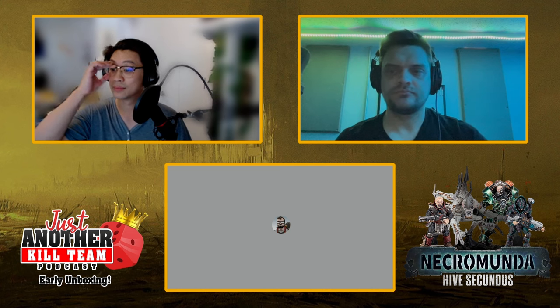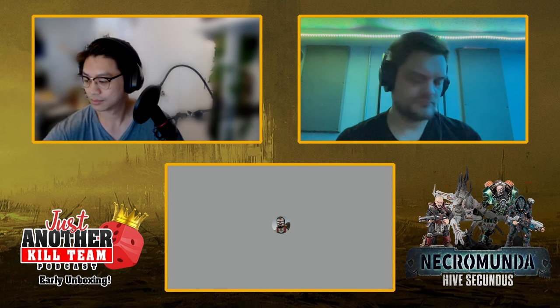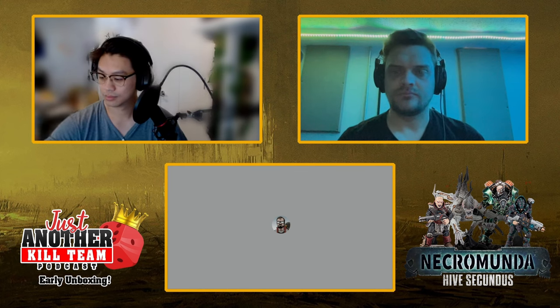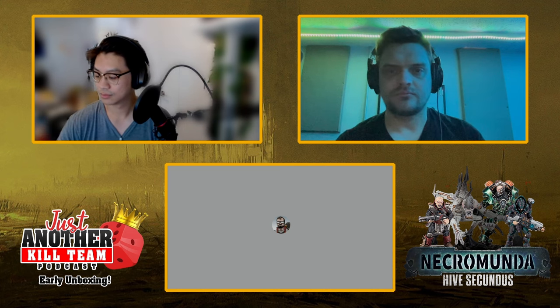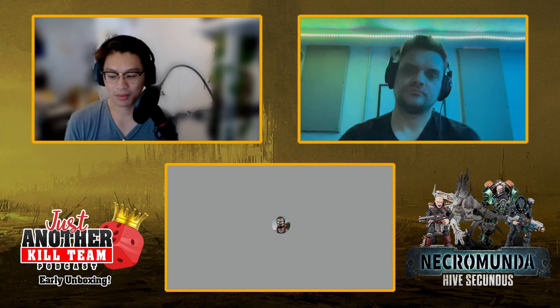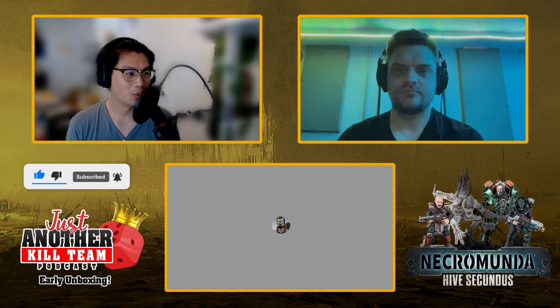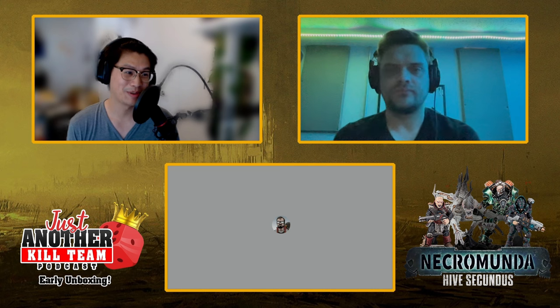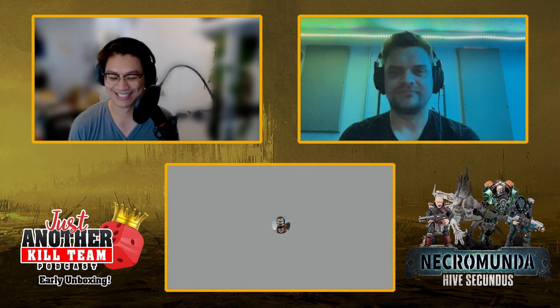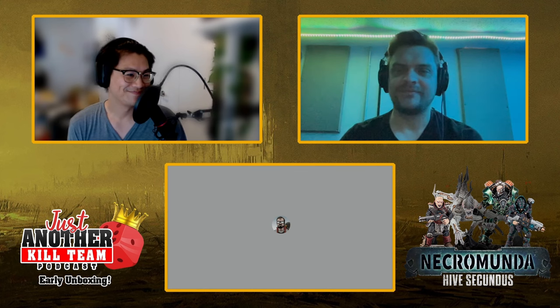Exactly. And the core rulebook is a great place to start. Well, that seems like a good endpoint for us. We've covered a little bit about the box contents and what you can expect to get out of Necromunda Hive Secundus from a bunch of people who have no idea what's going on. Thanks Fowler for coming on and catching up with us — and thank you friends for watching until the end.